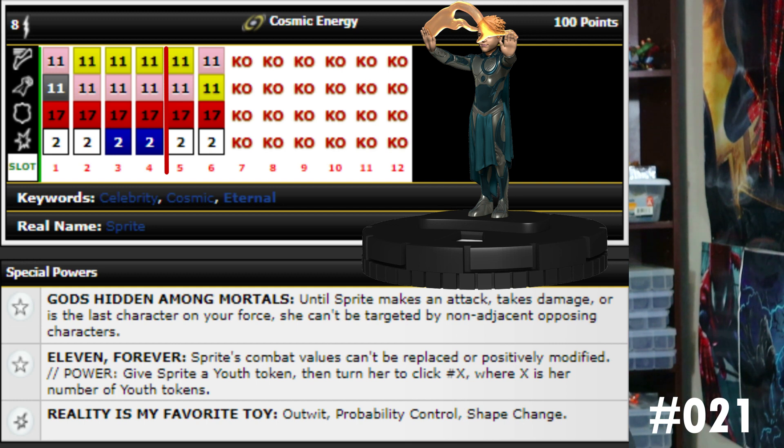Her special damage power gives her outwit, probability control, and shape change. She already has super senses, so you're getting double rollouts plus outwit and prob control and TK with an eight range. For 100 points she's great — she can't do a lot of damage so she's not really an attacker, but she does a lot of good support stuff. She's really annoying to hit with super senses and shape change, and the Gods Hidden Among Mortals trait means she can't be targeted at all for a long time as long as she doesn't make an attack or get attacked.